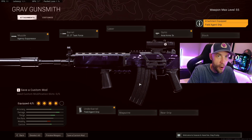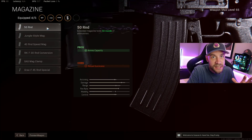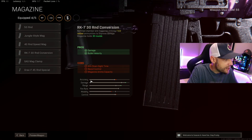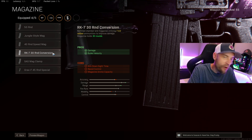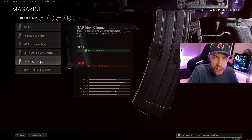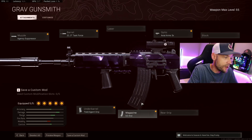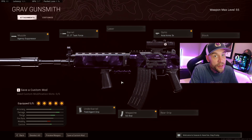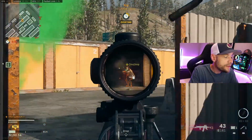For the underbarrel there's only one choice — you've got to run the Field Agent Grip for vertical and horizontal recoil control. Now here's the second problem: the magazine. The biggest mag is the 50 round, and it's the first on the list — there is no 60. Instead of a 60 we get this RK7 30-round conversion which gives you more range and damage, but you only get 30 bullets in the chamber. For now I'm running the 50 round until I figure out if something else works better. The 50 round gives you faster ADS, but you're shy 10 bullets, which really does impact damage per mag in quads — so make sure you're reloading often.